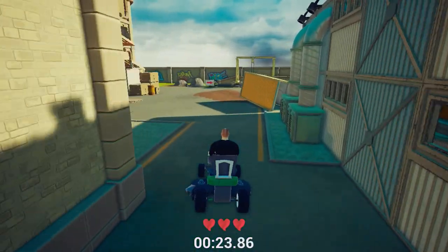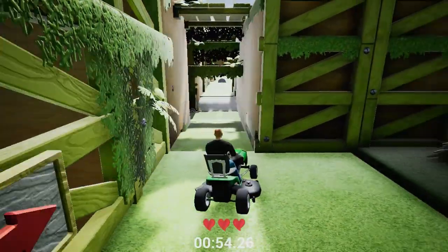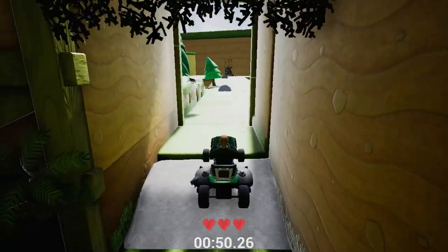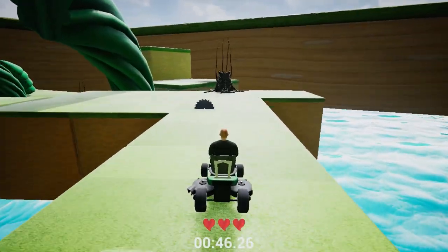The controls are extremely simple though: hit ZR to accelerate, ZL to brake, and the B button to activate your handbrake, which you'll definitely be needing, as the natural turning circle of your lawnmower is absolutely atrocious.